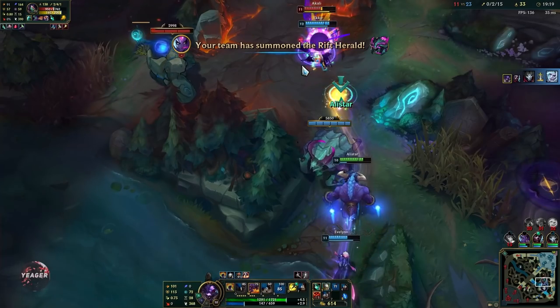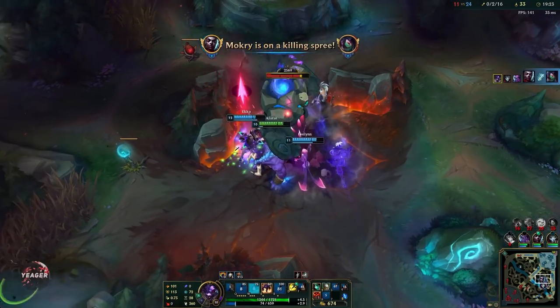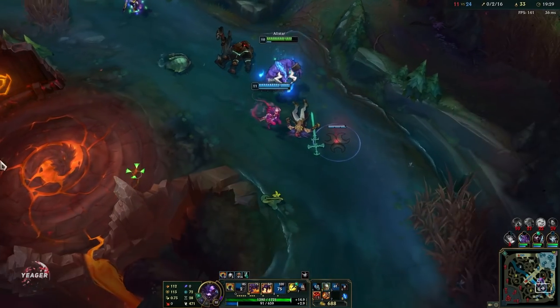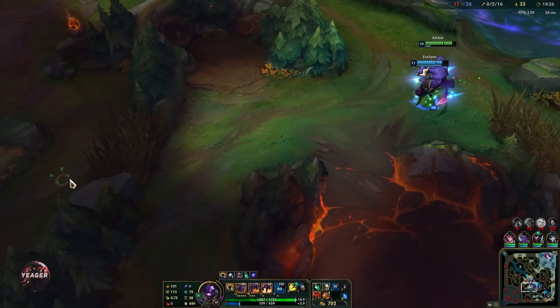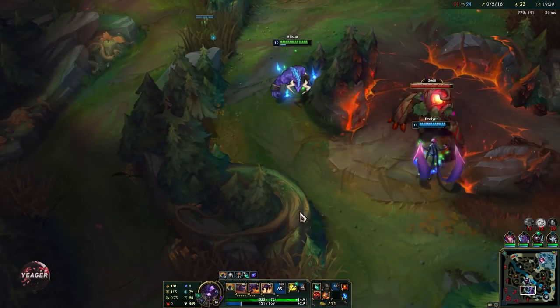You are the frontline guy, so you want to stay in the front line. You are not playing Janna - you want to soak up as much damage as possible from the enemy team. Even better if they are using ultimates on you - that is perfect. Soak up as much damage as possible and disrupt the entire enemy team. That's how you want to play Alistar.